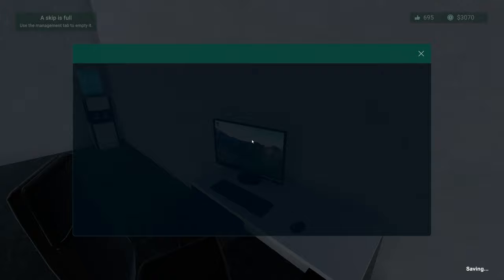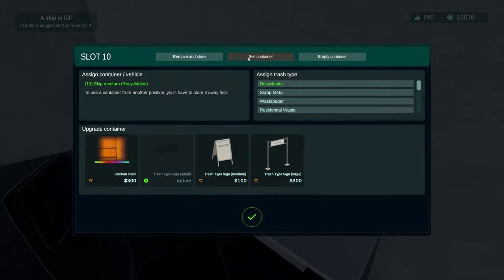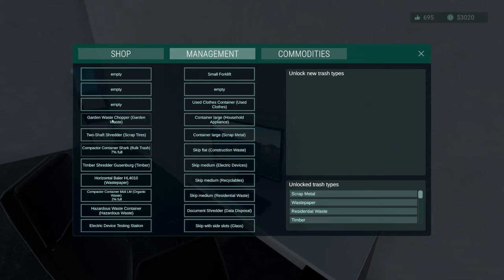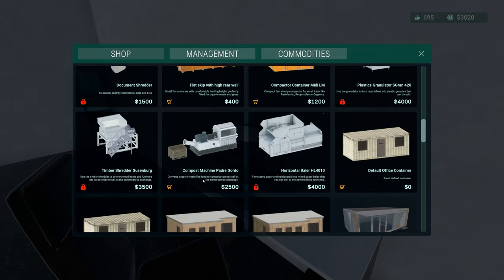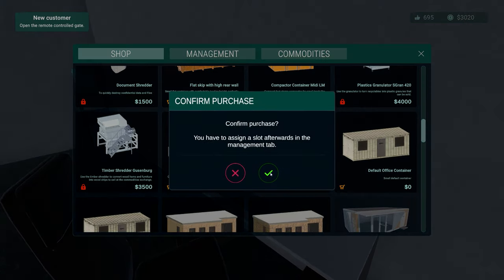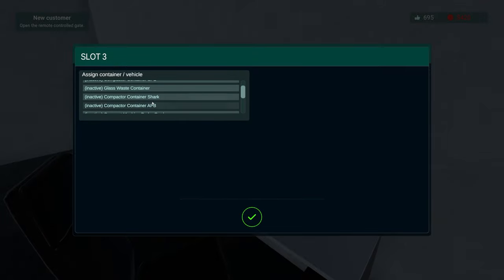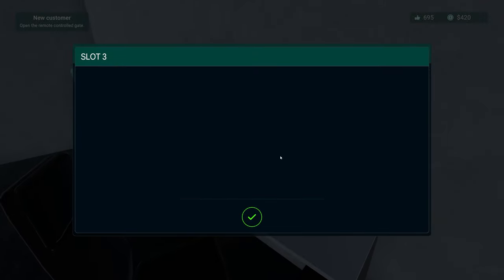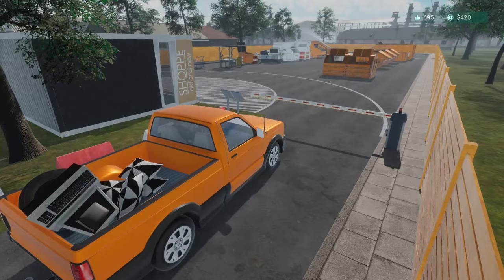We've also got options for new machines now, which is probably what we'll get. We've got 3,000 — it's 2,500 for the next level. The reason it's taking a while to save is because it's trying to save that full container. Let's skip recyclables and empty the container for 50. I also want to go for the compost machine — it converts organic waste like food into compost and you sell it on the commodities exchange. We'll pick that up and put it in the organic waste slot. Then we want the new machine in slot three, which requires an automatic sensor — and we can actually afford it.